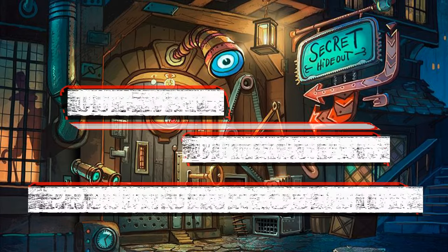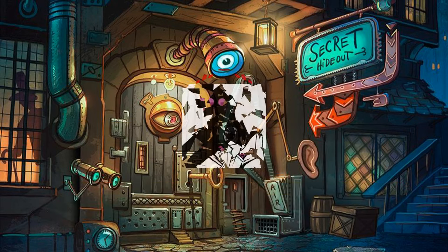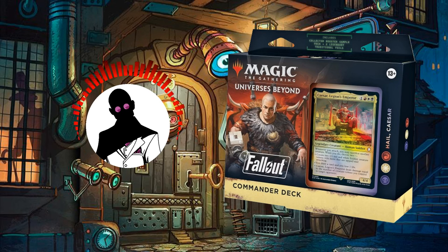Hello everyone, and welcome to another quick Cut Rate Commander Precon Upgrade Guide, the semi-regular series in which we give Precon decks a quick glow-up without breaking the bank. My name's Grazit, and today we'll be giving the Fallout Universes Beyond Hail Kaiser Precon $35 worth of upgrades to bring it up to cut rate standards.